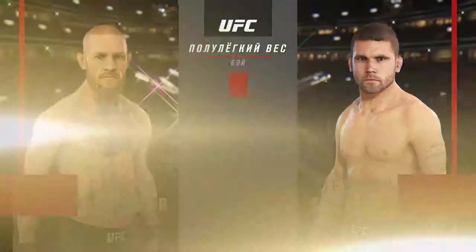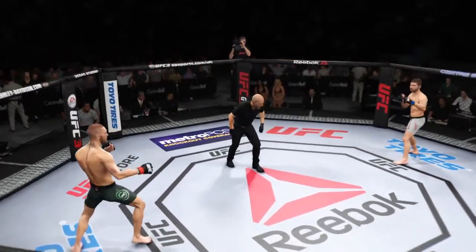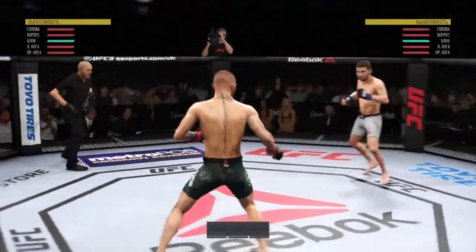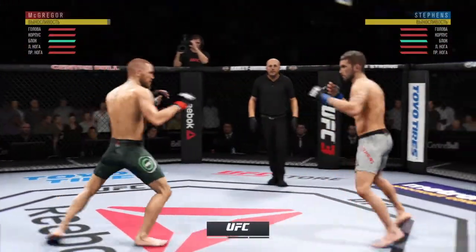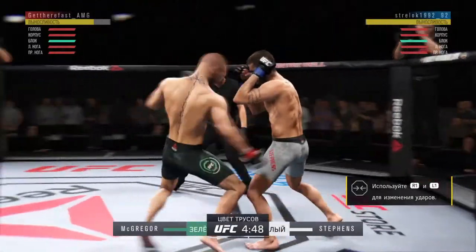Now let's get to the tail of the tape for this featherweight. Round one. Switching stances here, opens with the inside leg kick.